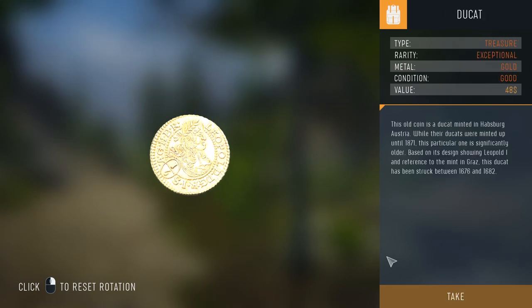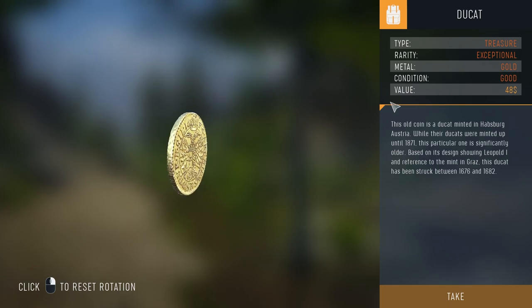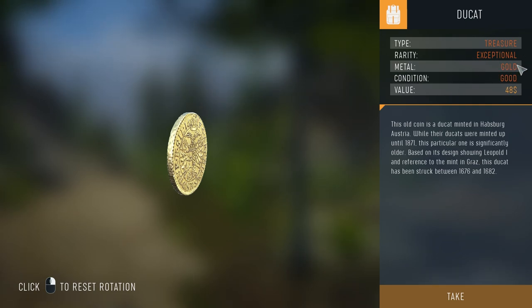We now have a very old coin — a ducat. Type: treasure, rarity: exceptional, metal: gold, condition: good, value: 48 generic units. All ducats were minted in Habsburg Austria; ducats were minted up until 1871, but this particular one is significantly older based on designs showing Leopold I and a reference to the mint in Graz, struck between 1676 and 1682.